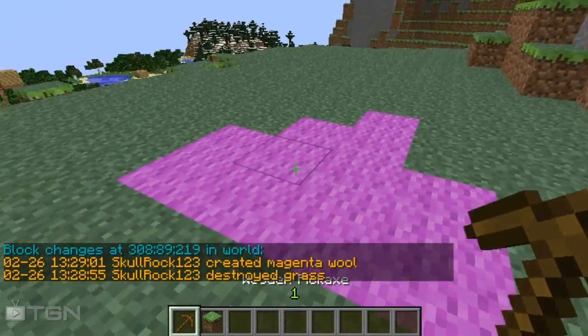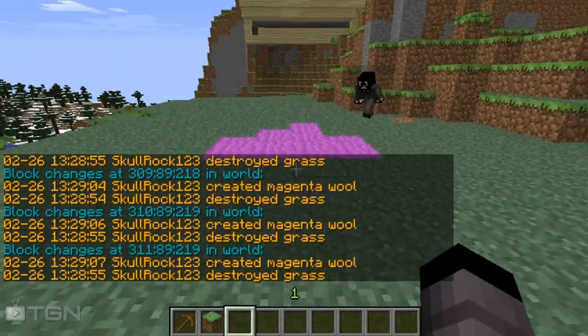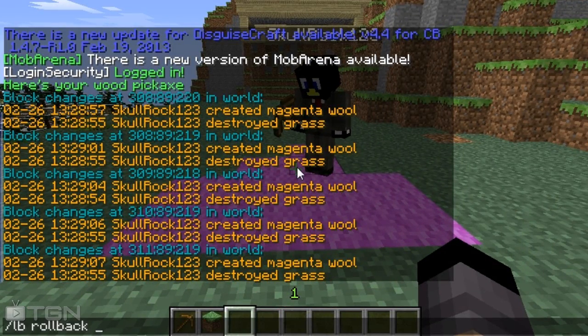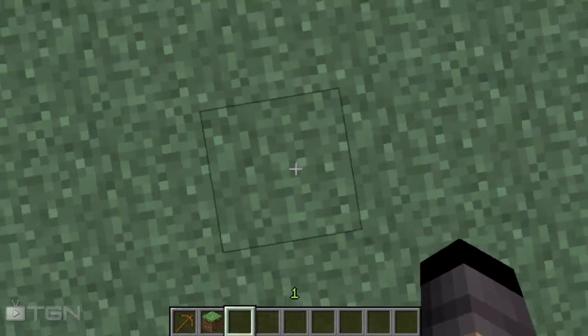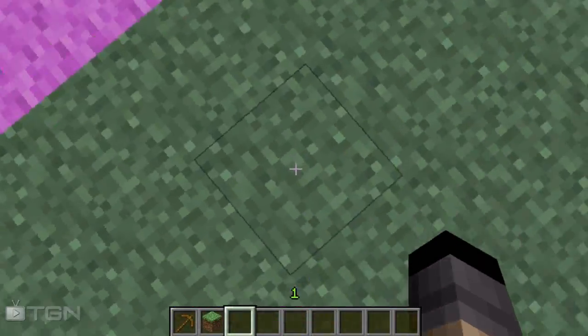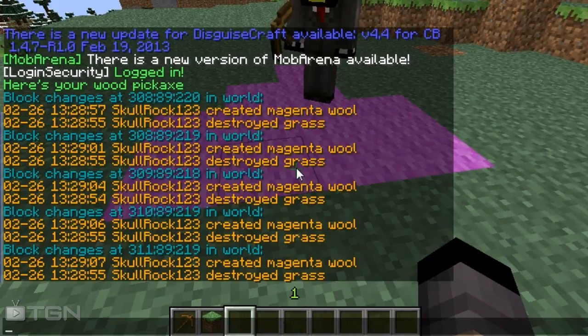And you can see it works on everyone. Then if you do lb rollback area, area 3 reset - this is 30 by 30 - that means 30 blocks each way from where you're standing. So if I'm standing here, 30 blocks that way, 30 blocks that way, and 30 blocks that way. So you do lb - that's LogBlock - rollback.